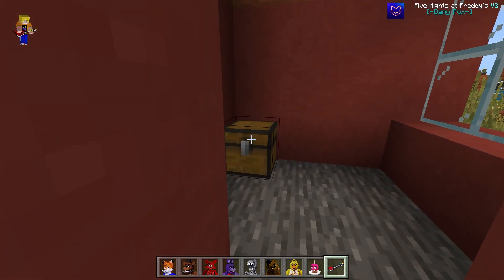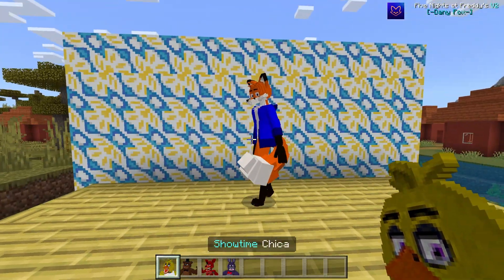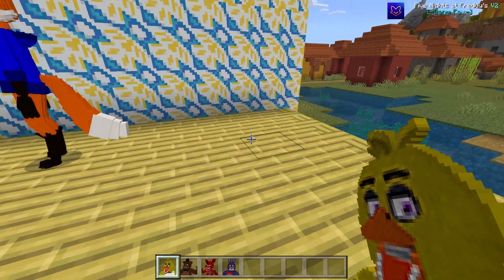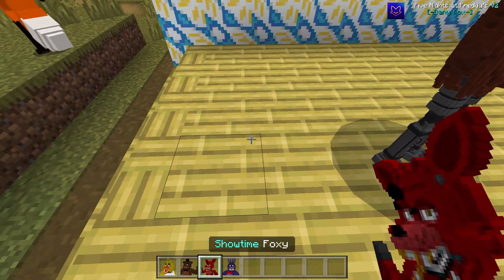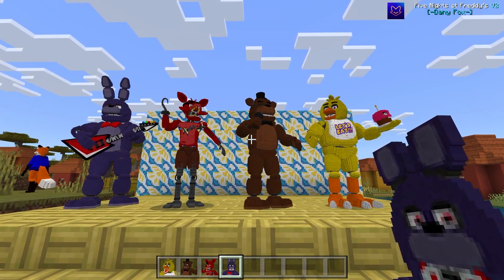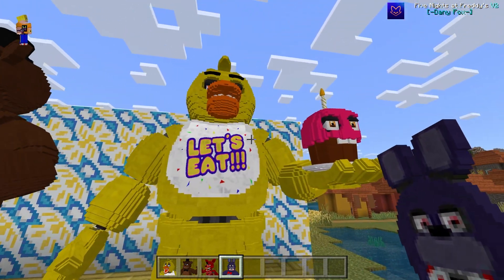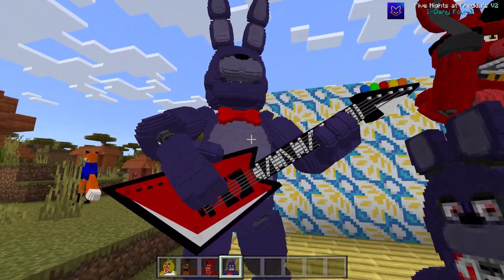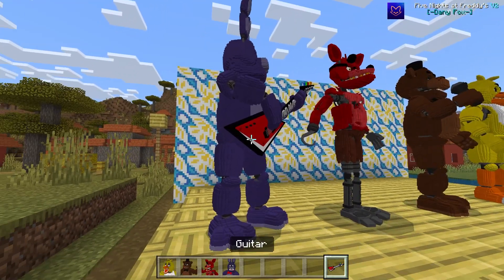Next up we have the showtime versions, which are kind of cool — Freddy just walks around doing his own thing, waving. You can also keep chatting to him. Then there are the animatronic mode versions — they don't move off the spot but they do move. You can have them all set up for your own little Five Nights at Freddy's world. Freddy's got his cupcake, mic and top hat, Foxy has his hook, and Bonnie has the guitar.